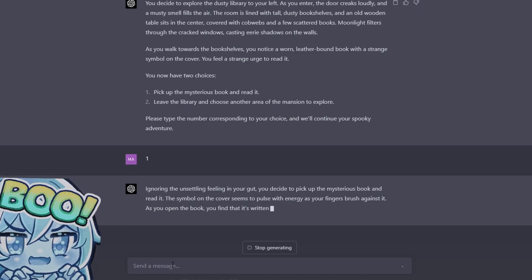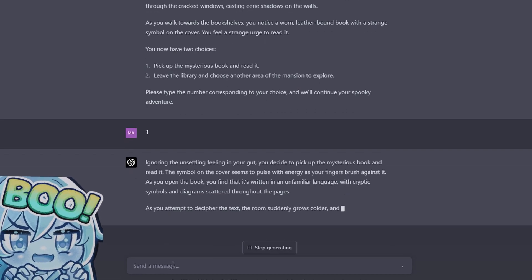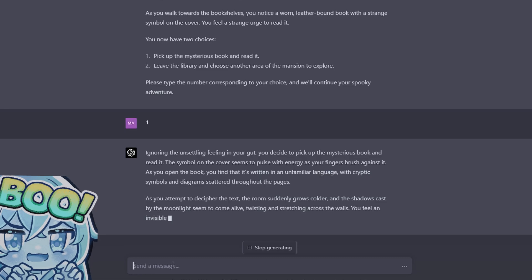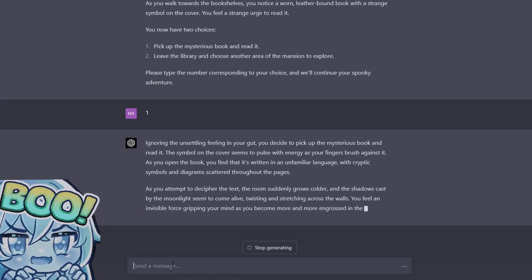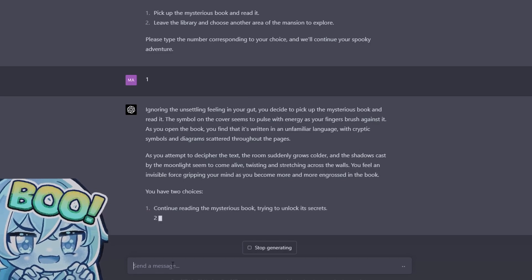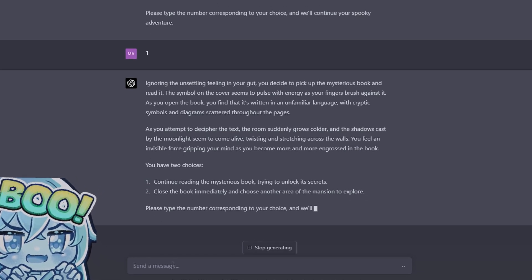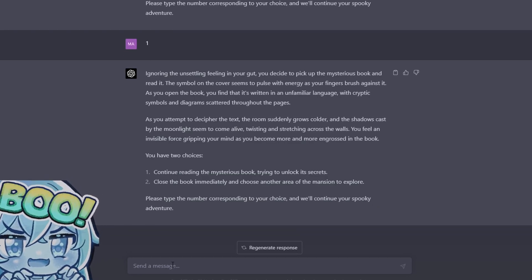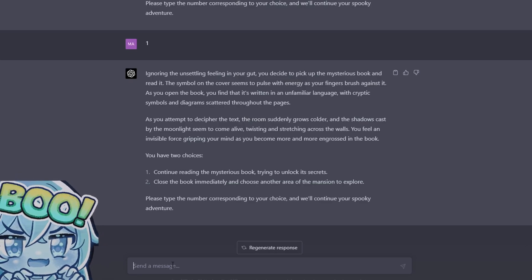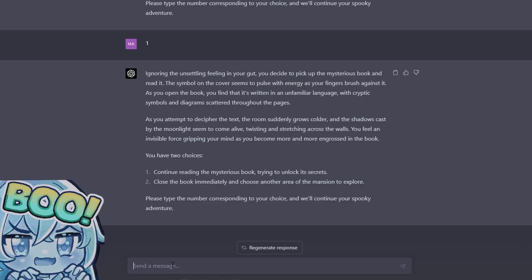You decide to pick up the mysterious book and read it. The symbol on the cover seems to pulse with energy as your fingers brush against it. As you open the book you find it's written in an unfamiliar language with cryptic symbols and diagrams scattered throughout the pages. As you attempt to decipher the text, the room suddenly grows colder and the shadows cast by the moonlight seem to come alive, twisting and stretching across the walls. You feel an invisible force gripping your mind as you become more and more engrossed in this book.